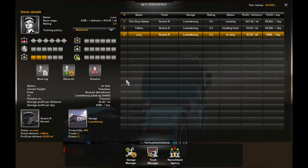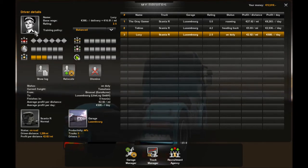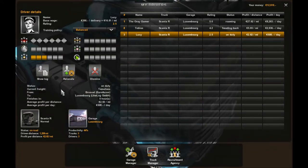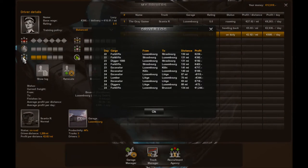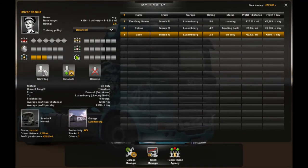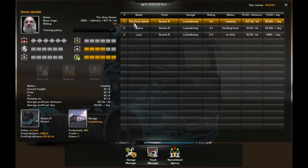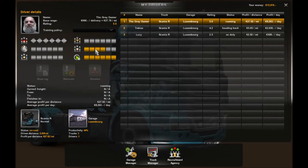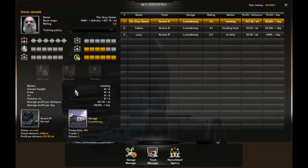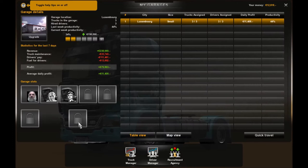We picked up a new driver — this is Lucy, and she's got her rating up to 2.5 now. She's improving and she's been running high-end stuff, mostly excavators, forklifts, and diggers. She's starting to pick up the funds too, so that's helpful. And then there's me, the Grey Gamer — we've added more on-time deliveries.